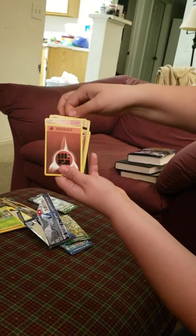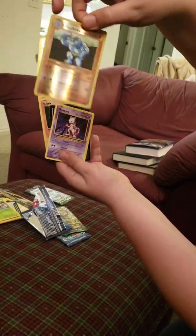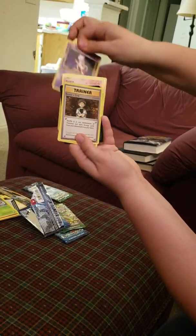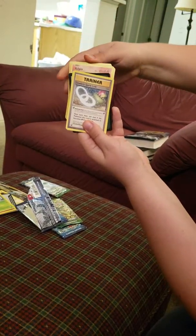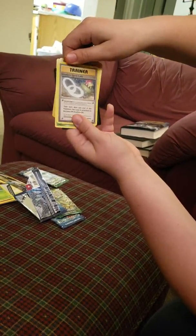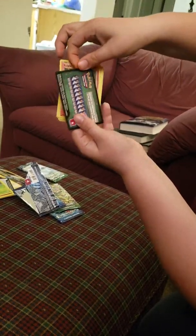Next pack, we have Evolutions. Is that Blastoise on the cover? Yeah, woo-hoo! Let's get a Charmander. First one is Bulbasaur. Then we have Sandshrew, Onix, and another Magikarp. That's a fighting one — Machoke. It's a shiny. Oh, look at that.